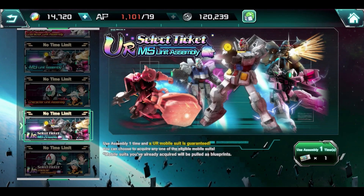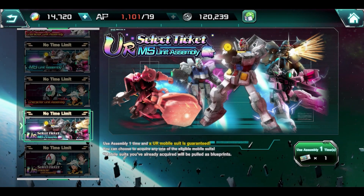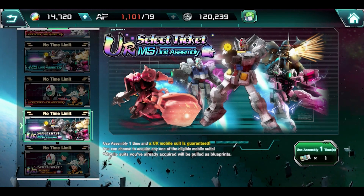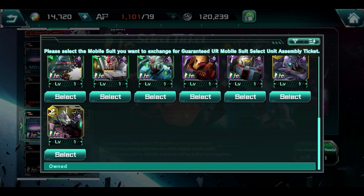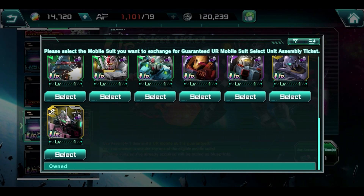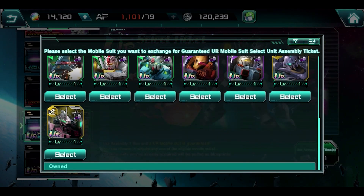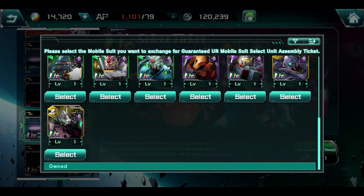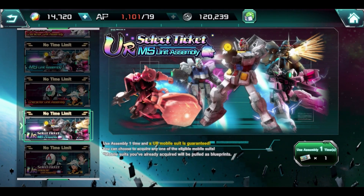Hey guys, Supreme Kami here. Today we are going to be taking a look at the UR select tickets. I'm pretty sure a lot of people have questions as far as what to pick, so I'm going to be doing this in more of a tier list style so you can see how I'm ranking the specific units. The only units on the roster that are kind of dwindling down are the purple unit and the yellow unit — there's just not a whole lot of them.